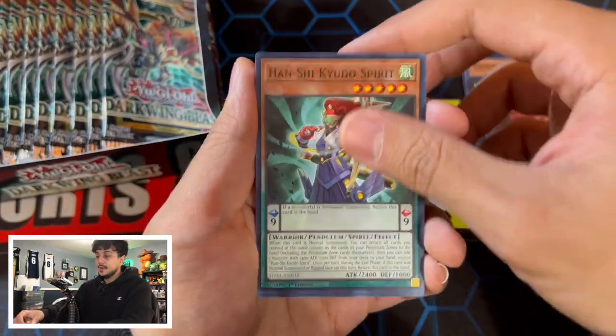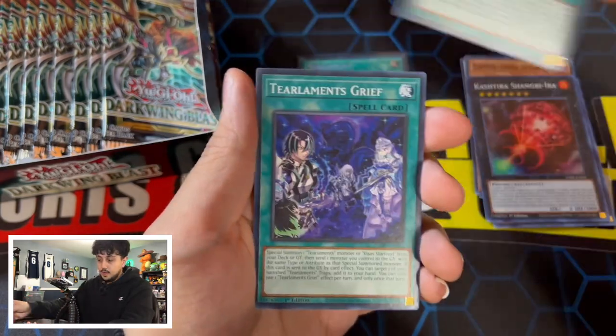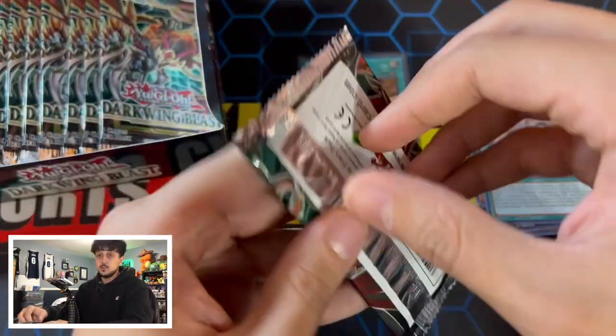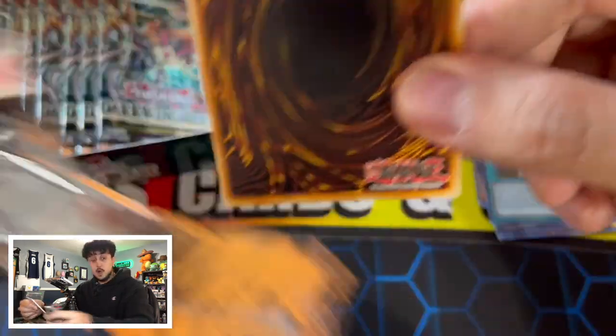Maybe not for right now, but when Kashtira gets their next support — I think it's in Photon Hypernova — when it gets the next support, the deck is insane. Having this as a Super Rare right now is really good because it's one of the most important cards. We have a Tier Limits Heartbeat, a Qtos Spirit, Zalamander, and a Black Feather Whirlwind. I already have this one, but it is a one-of in the deck.